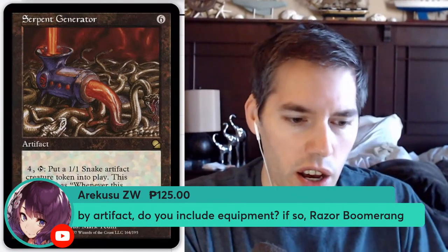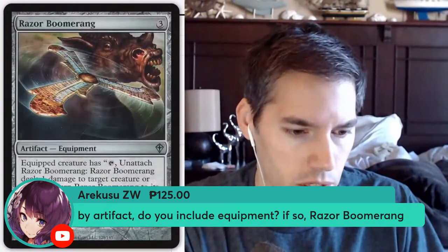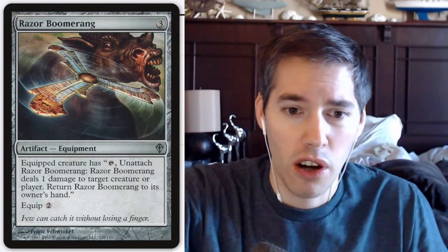Back when Razor Boomerang was printed — Worldwake — they didn't have good things to go get with Stoneforge Mystic. When Stoneforge Mystic came out it was like a one-dollar card people were speculating would one day be a powerhouse. They had to balance Stoneforge — it's a tutor — but the Batterskull and the Swords didn't exist back then yet.